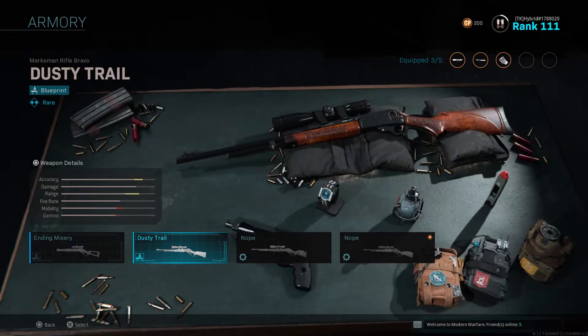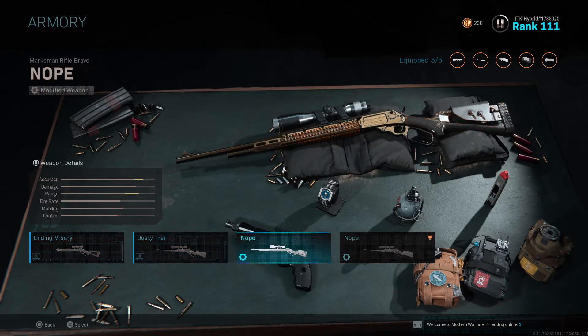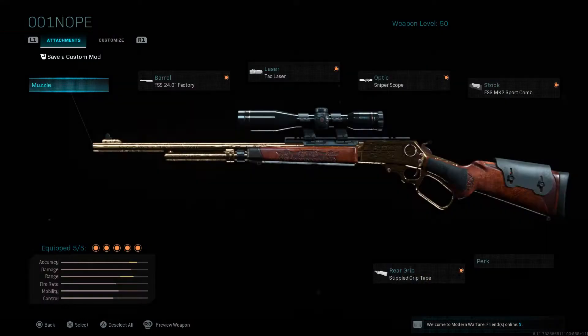Then you got the Dusty Trail. The Dusty Trail you gotta buy — I don't remember exactly, but I think it's 500 COD points. I'm pretty sure, because it comes with this blueprint and like a sticker and a charm. But yeah, that's how you get these two.